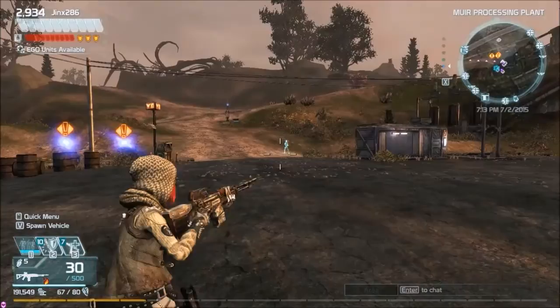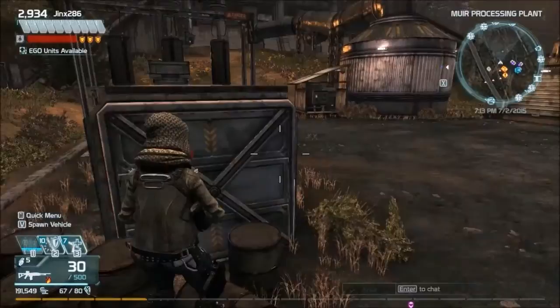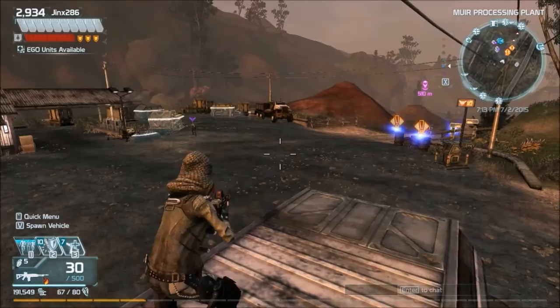When the decoy dies, enemies instantly switch to me. So I swap my position with the decoy — they run over to where the decoy now is, and I get to a clear area to reposition accordingly. Or if I want to be fancy, I can throw it on top of a barrel, fight down below while the decoy is focused on, then swap to that elevated location right before the decoy dies.